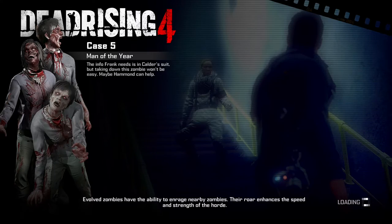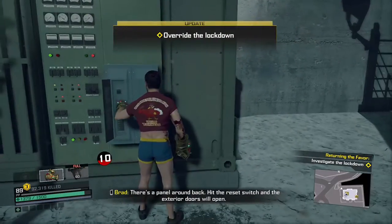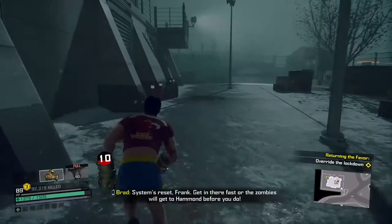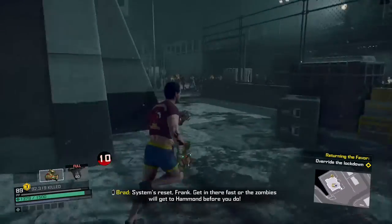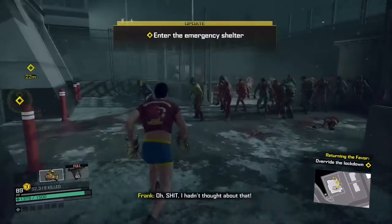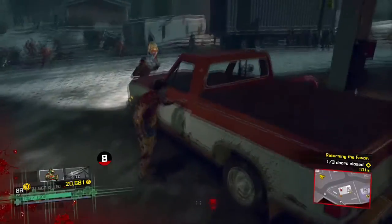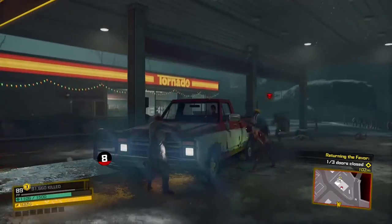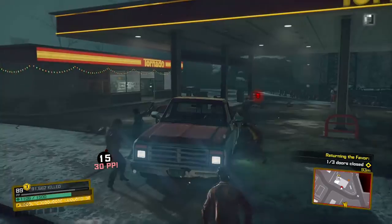Load in on Case 5. When you spawn in, you will be asked to head over to the emergency shelter and investigate the outer perimeter. Right after that, you'll be asked to override the system, which then opens all the doors to the emergency shelter and the zombies should start to pour in. There's an X-O suit we're going to utilize in a bit. Now grab a vehicle and have a super zombie follow you back to the shelter.